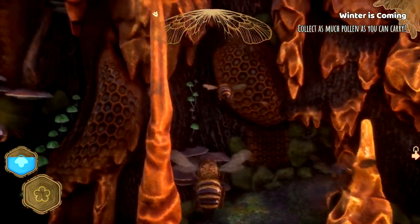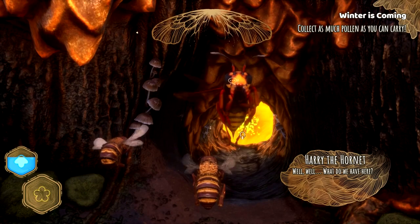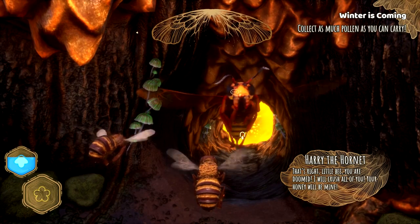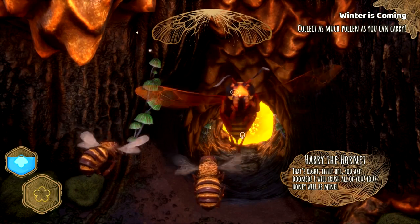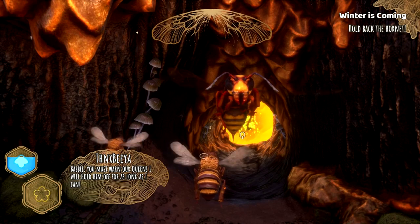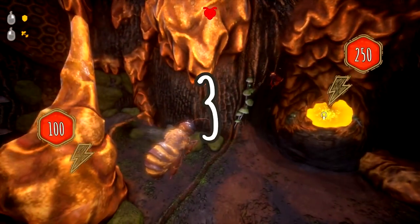I want to know how to get a cool skin — ooh, it's the queen. I know it's not. Ooh, it's Harry the Hornet! Yeah, that's right, little bee. I will crush all of you. Your honey will be mine. Oh no! Abby, you must warn our queen. I will hold him off for as long as I can. So we've got No Chill Norman here. You wish to fight me? He sounds so evil. Prepare to fight — okay, I'm fighting an angry hornet.